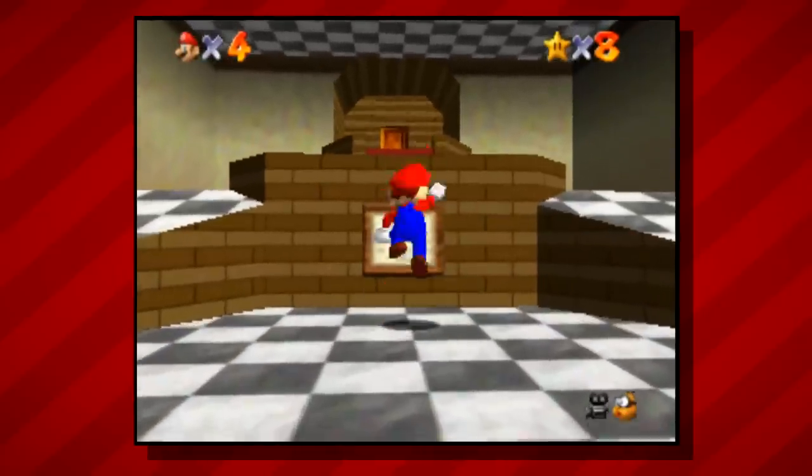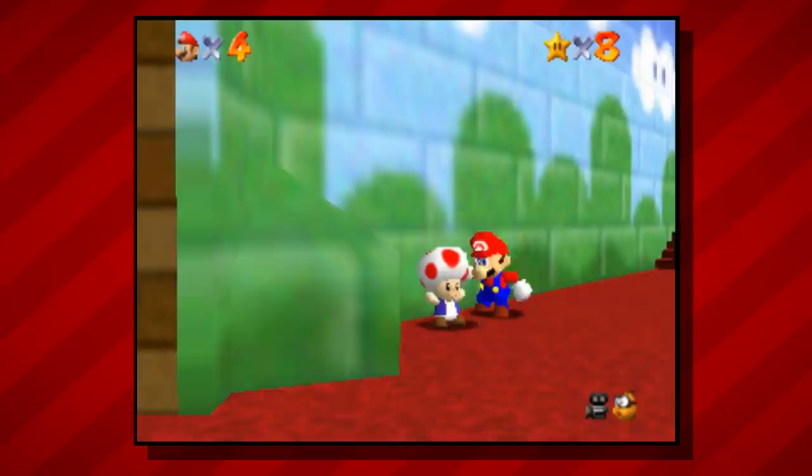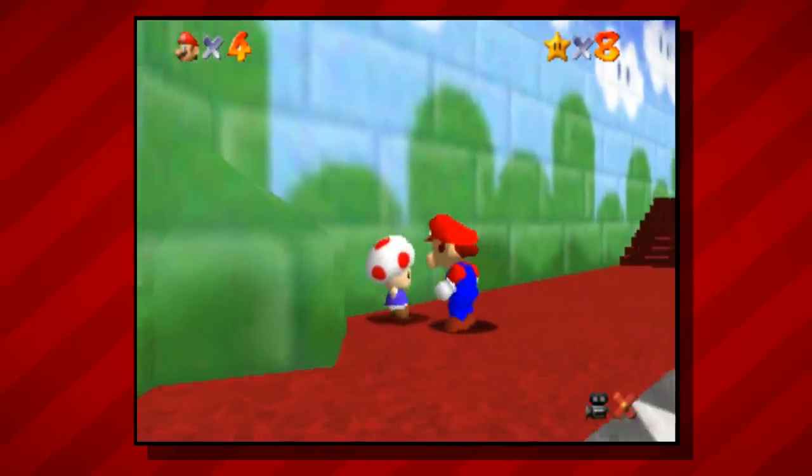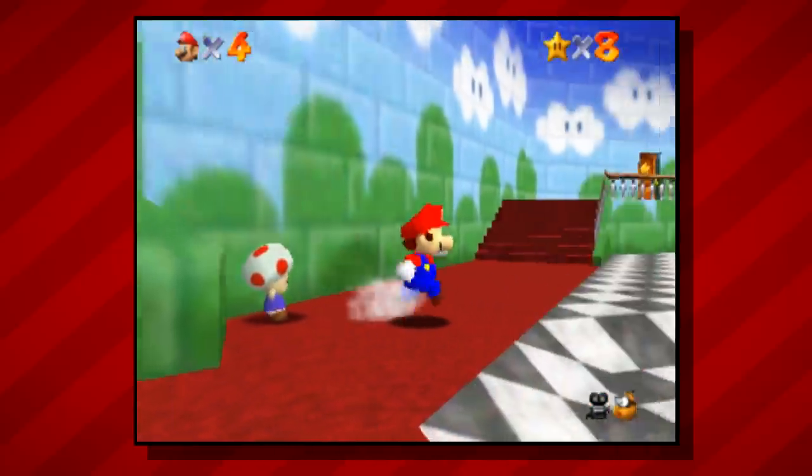Another feature we were already used to is that the Shindo update added the ability to press either A or B to talk to NPCs or to read signs. The original version actually required you to press the B button for these interactions. A very minor change, but definitely more convenient.